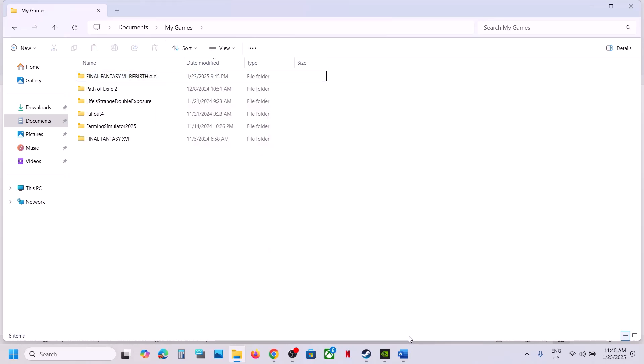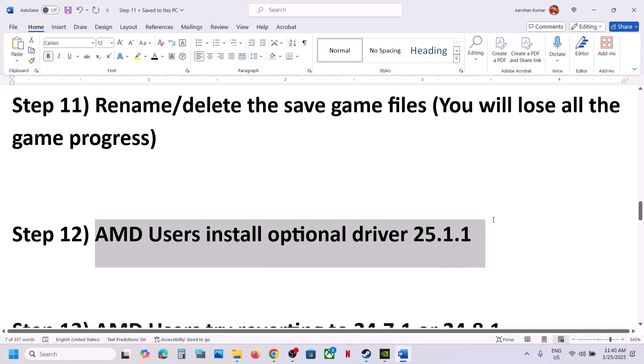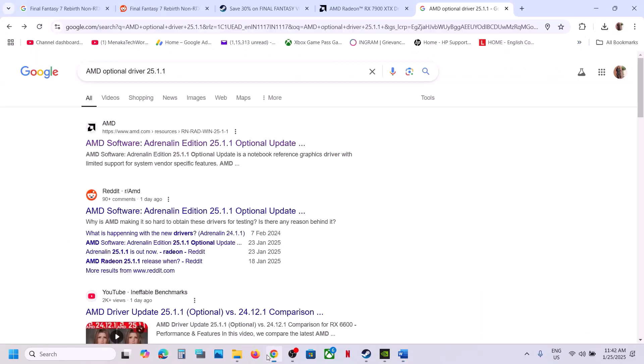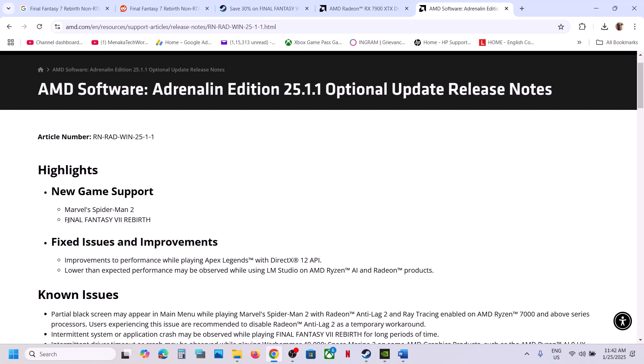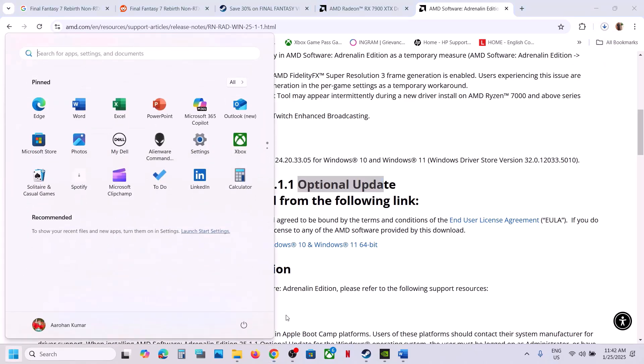For AMD users: install the optional driver version 25.1.1, which has worked for many players. Go to Google, search for 'AMD optional driver 25.1.1,' and go to the AMD website. You will see new game support for Final Fantasy 7 Rebirth. Scroll down, find AMD Software 25.1.1 as an optional update, click on it, run the exe file, install it, restart your computer, and then launch the game.